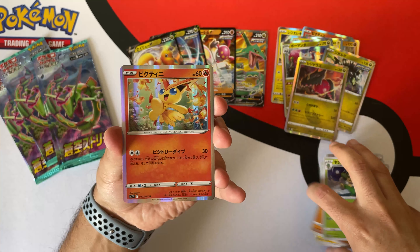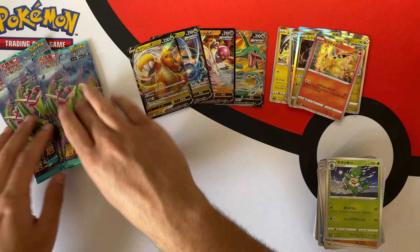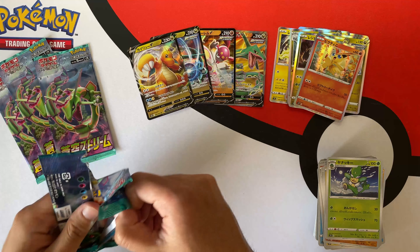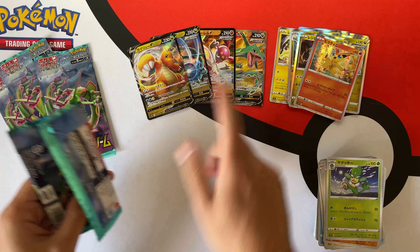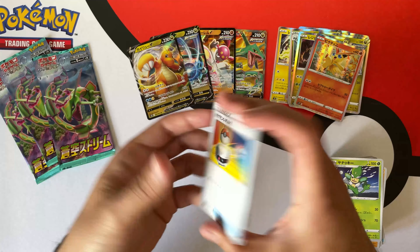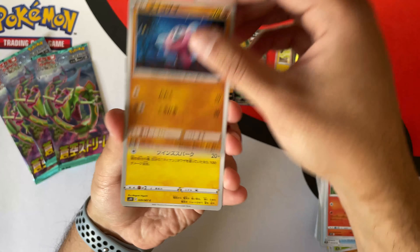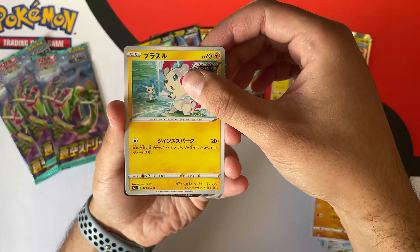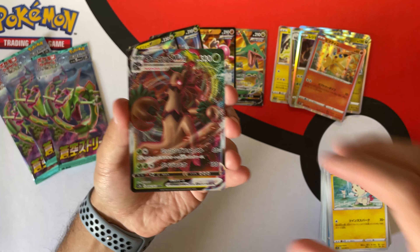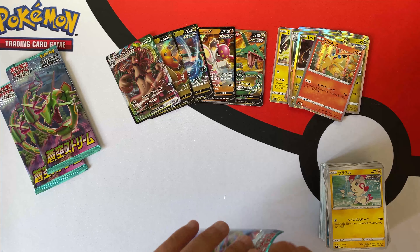We have a Victini — I think we already pulled that one, so we got two Victinis. Four packs left, no Vmaxes, no hyper rare. We did get a full art with Rayquaza but... wait, we have something here — yes! Here we have one of the Vmaxes, finally! If I'm not wrong, there should be another one.